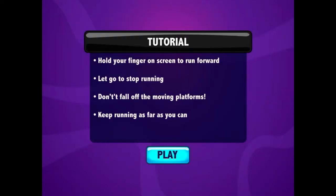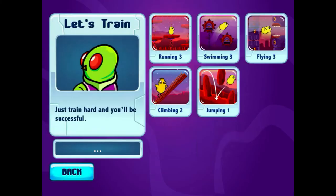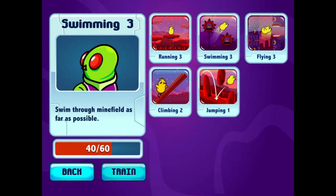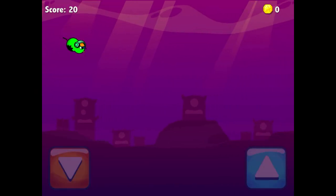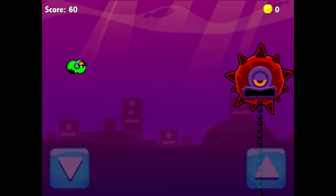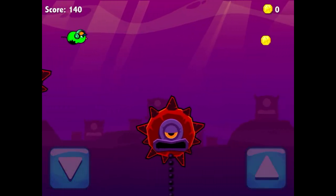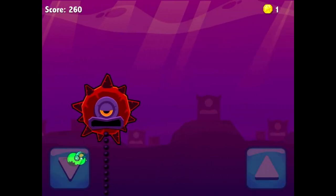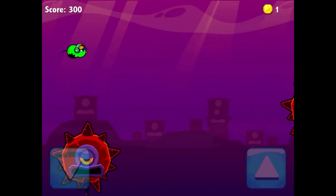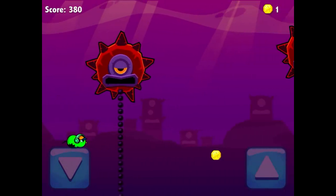Let's see what the next one is. The next one's swimming. Tap buttons to swim up and down. This is kind of cool. You know, we couldn't do that. Could we go down? Yes. That's good. This doesn't seem too hard. I see that it's speeding up.